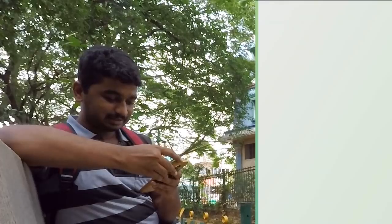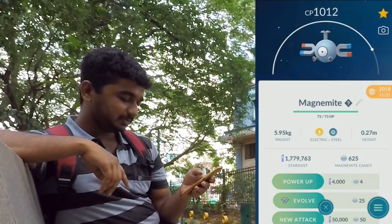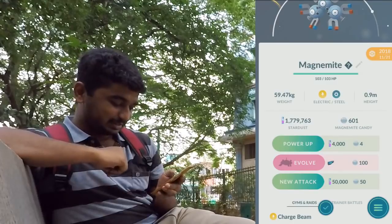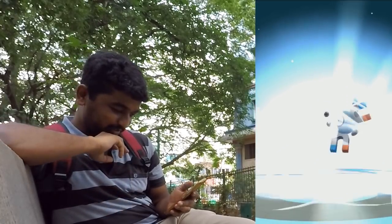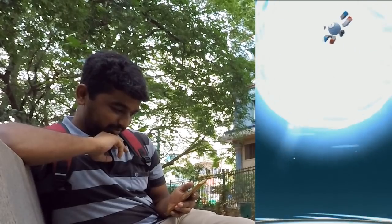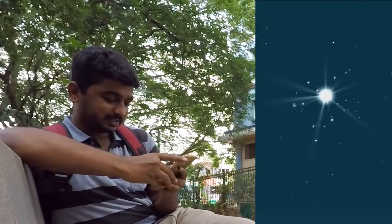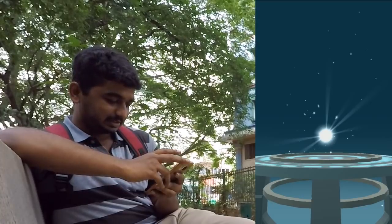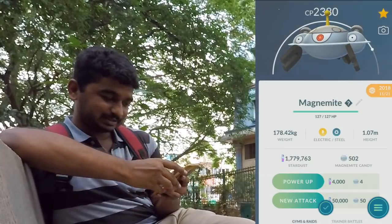Before that, I want to evolve this 100 IV Magnemite. You'll notice the magnetic lure icon is active, so it's time to get Magnezone. I'll also be doing a Nosepass evolution after that — Nosepass is another one you can get via the lure method. Finally, here it is — I did not get the shadow version.